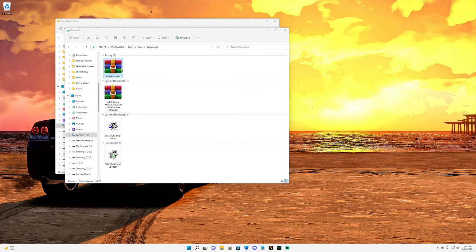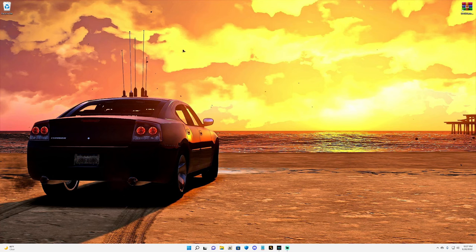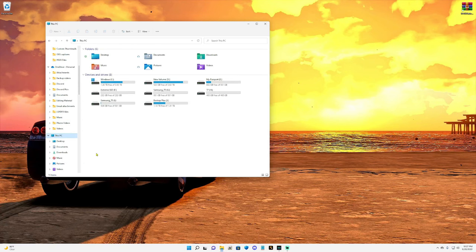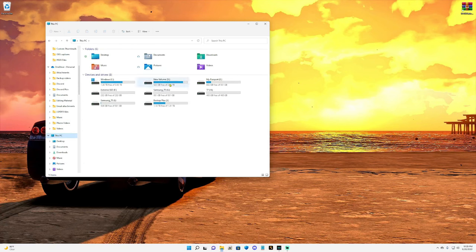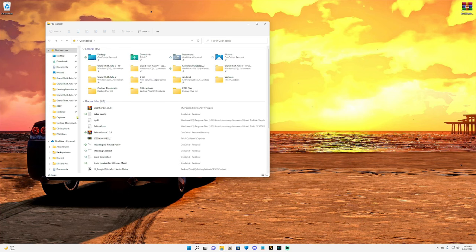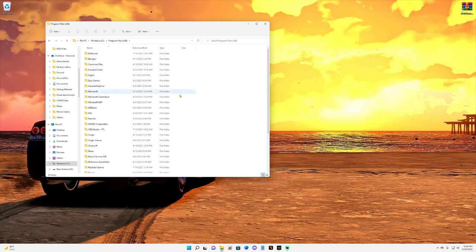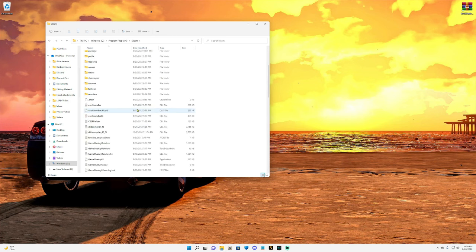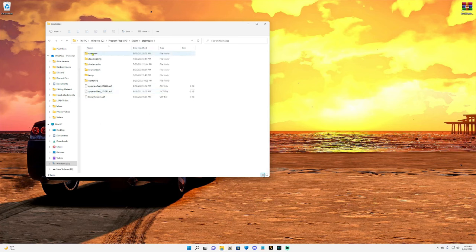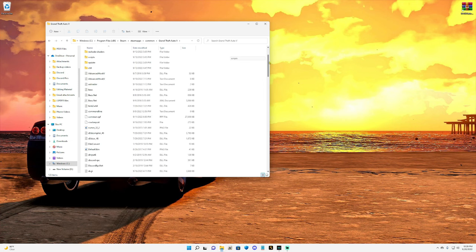Click the RageNativeUI.zip and you'll see a download appear in the corner. Click that and it goes to your downloads folder. Now you need to open up your main game directory. If you're playing on Epic Games, go to This PC, select the hard drive where you installed GTA 5, then select Epic Games and GTA 5. If you are on Steam, go to This PC, the C drive, Program Files (x86), Steam, SteamApps, Common, and then Grand Theft Auto 5 — that's your main directory.